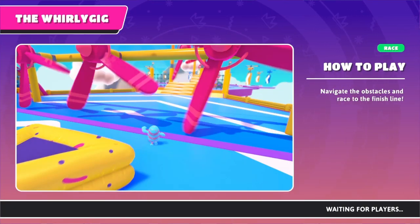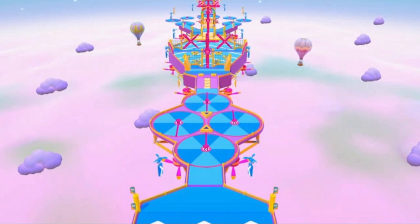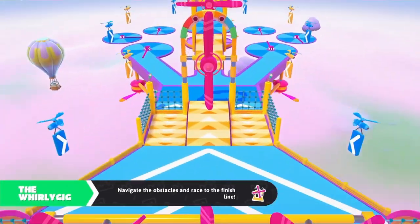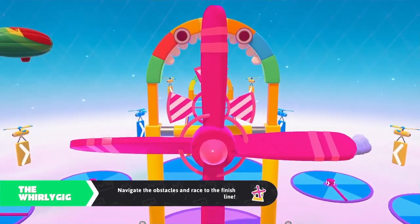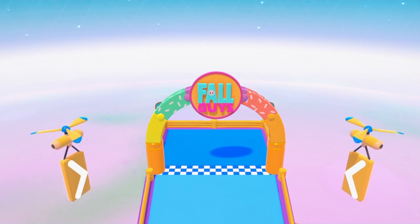We start off with Whirly Gig, which has happened numerous times at this point. You're going to want to look at the arrows on all the pillars or beams so that you know which direction they're spinning, so you can plan accordingly which path you want to take through it.